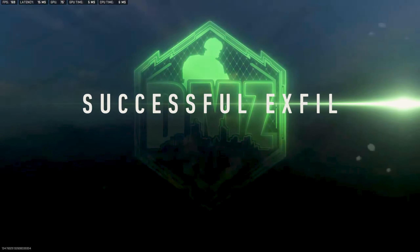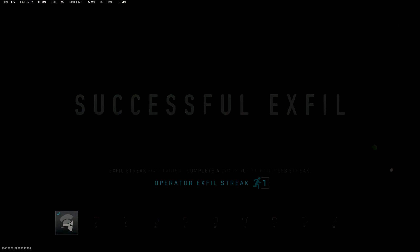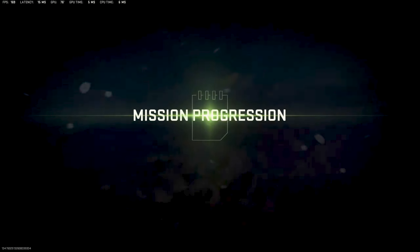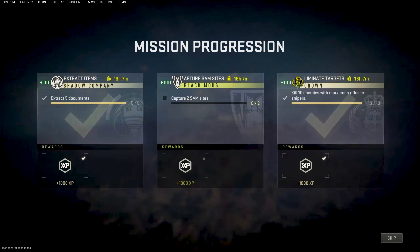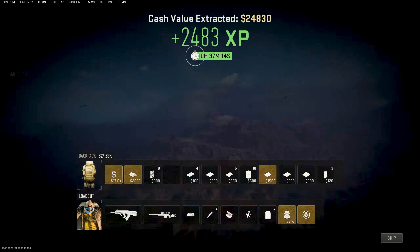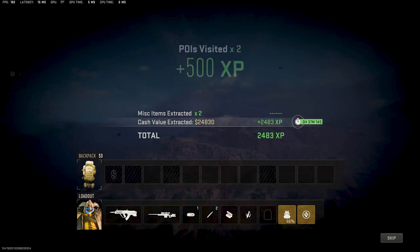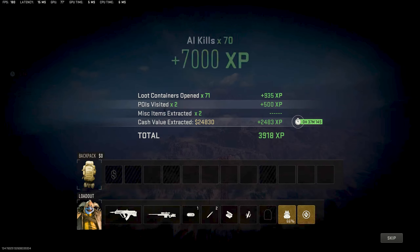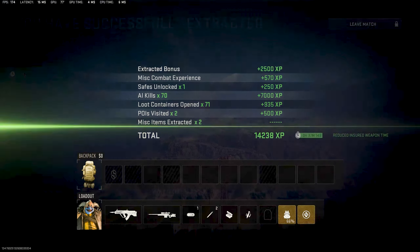There you have it — that's how easy it is to actually regain in DMZ, rather than spending a crap ton of money at the buy station. It is so easy. I was able to make three scav bags without even trying. If you enjoyed this video, please consider leaving a like and a subscribe, and please leave a comment below. Thanks for watching, and I'll catch you in the next one. Cheers.